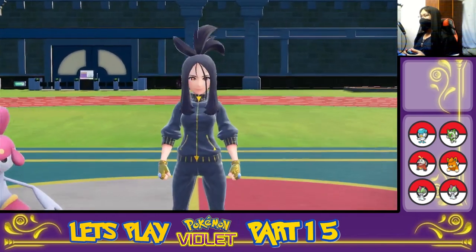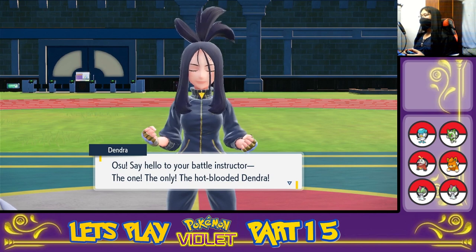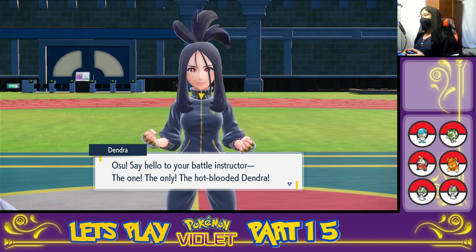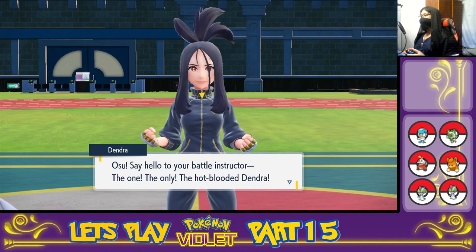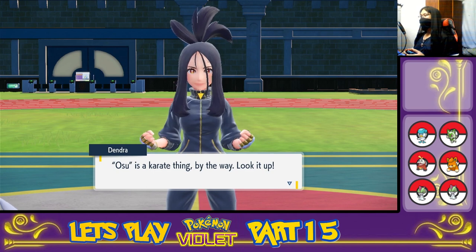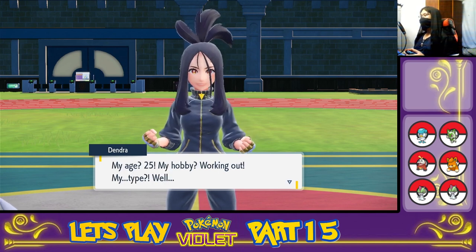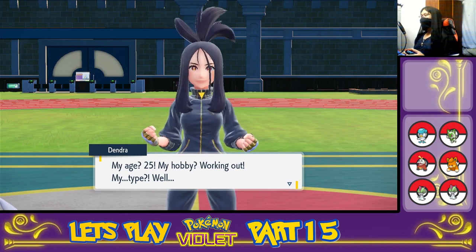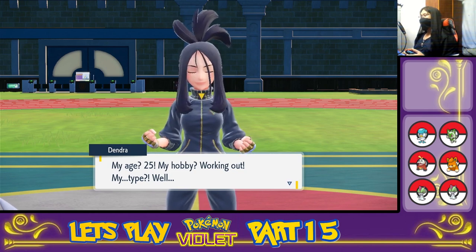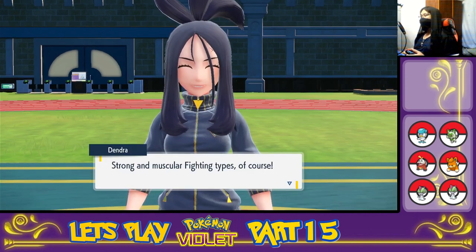And the class is beginning. There's the teacher. 'Osu — say hello to your battle instructor, the one, the only, the hot-blooded Dendra.' She looks pretty pumped up. Osu is a karate thing, by the way — look it up. 'My age? 25. My hobby? Working out. My type? Strong and muscular fighting types, of course.' Oh, she's talking about Pokemon or people — hard to tell.